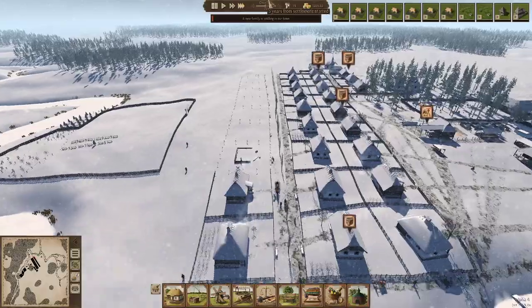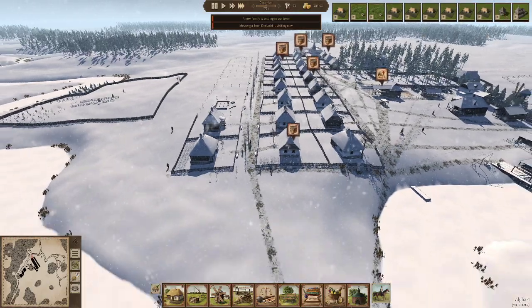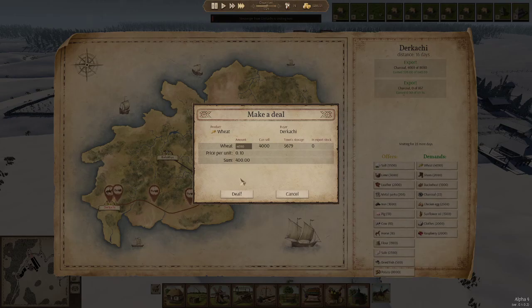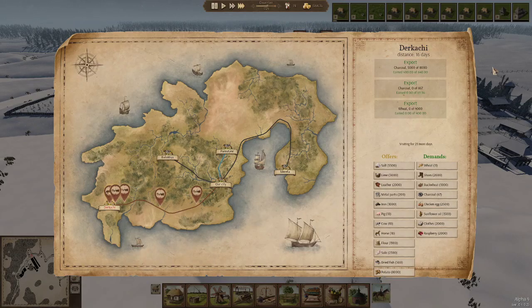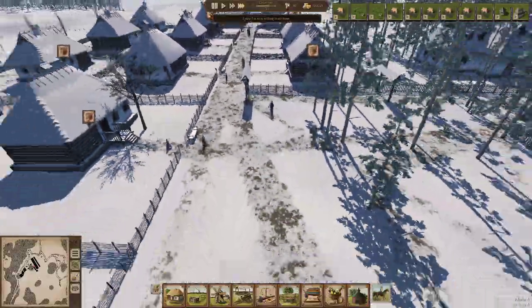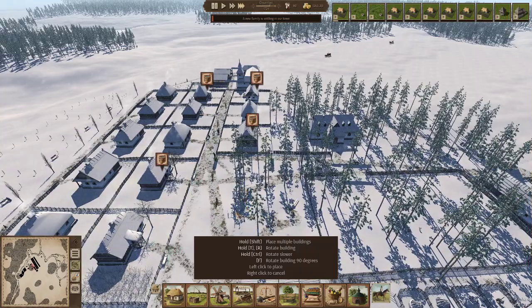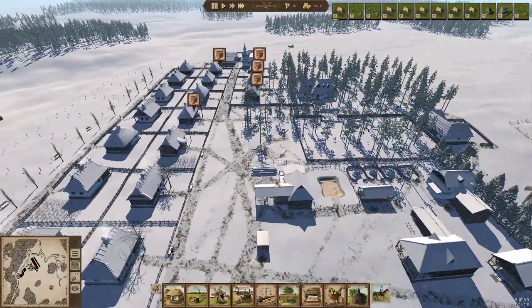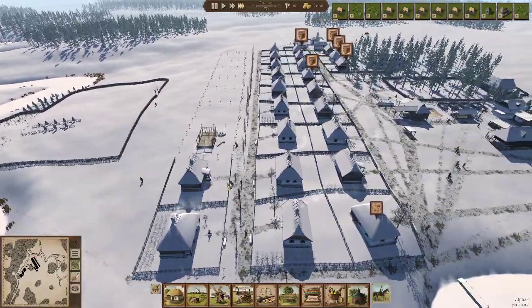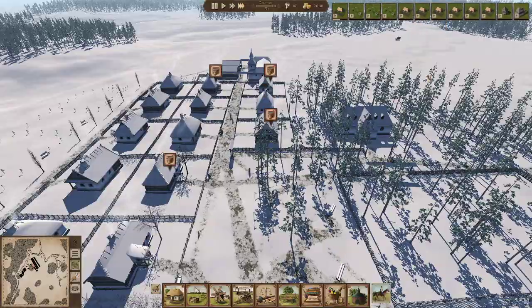We've got housing available as well, so we just need people now, really. Let's get these two wells done because they need to get done. We'll sell the trader some charcoal. We don't know if we've got any wheat — we have, so we'll give them some wheat as well. You need water; I'm working on that. Actually, can I put a little well over here now that I've taken out this bit? Yes, lovely.